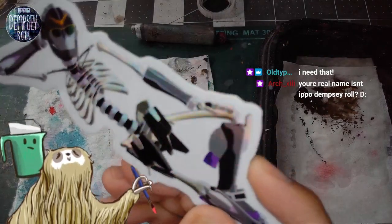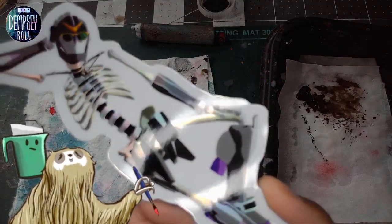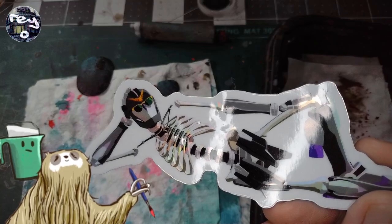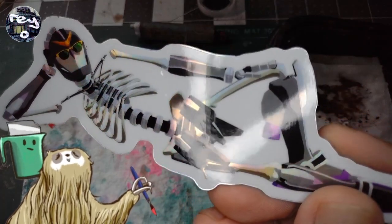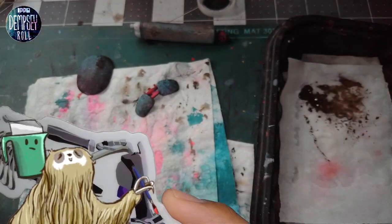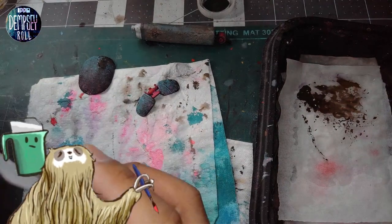This one is even better. Look at this saucy one. Your name is an Epo Dempsey roll? Look at this. This is cool. Look at that. Old Type, I need that. Holographic. Shiny. My partner is a game artist — so this is all the art for your art. Shout out to your partner.